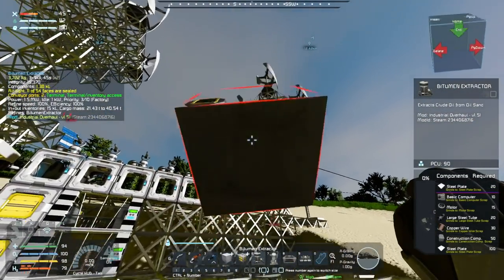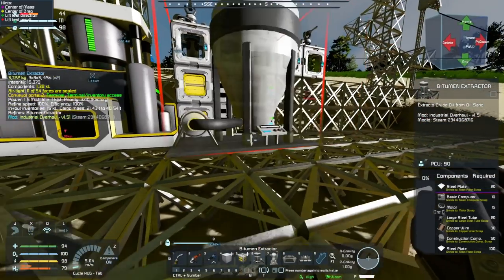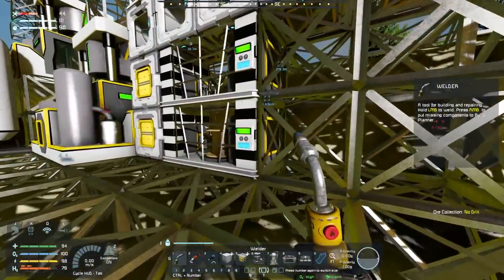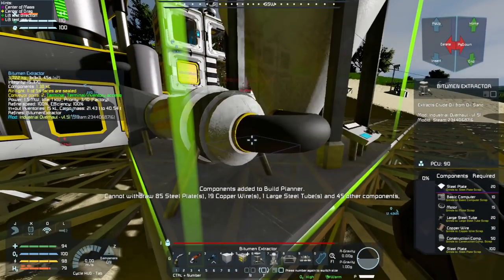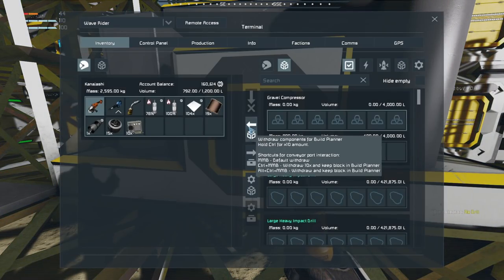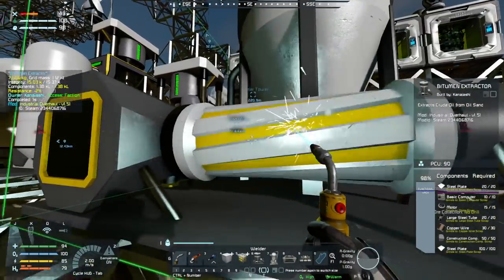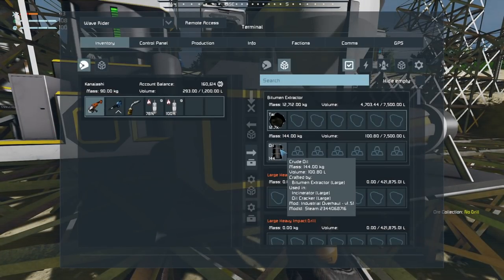The bitumen extractor has a pass-through on one side, nothing on the bottom or top. We've got conveyors right there that this thing can plug into - we can go right there, and the bitumen extractor would just be right there. Let's get that thing plunked into position and start welding it up. It just needs two steel plates. And that quick edit later, the bitumen extractor is online - it spins, that's cute! It is producing tar into crude oil, excellent.